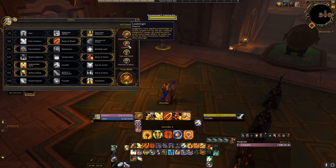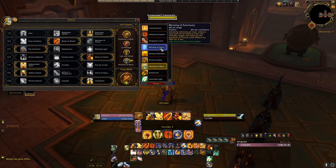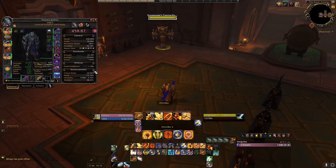For PvP talents we go with Trinket — you can also go with Relentless. Next we have Lawbringer, Law and Order, and Hammer of Reckoning. You can also go with Blessing of Sanctuary.